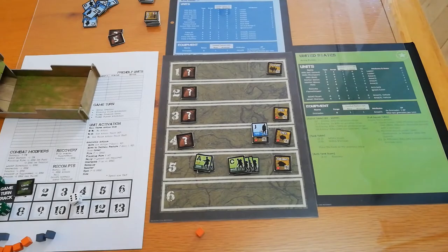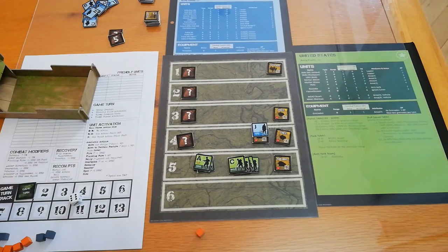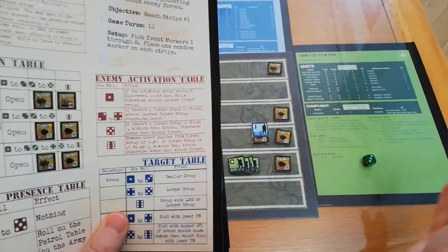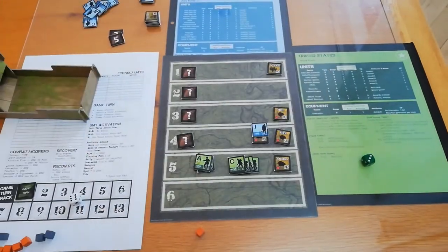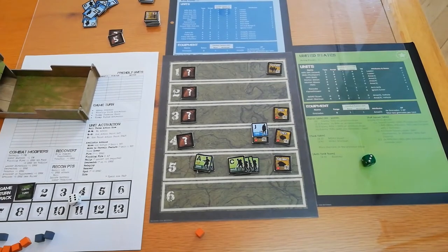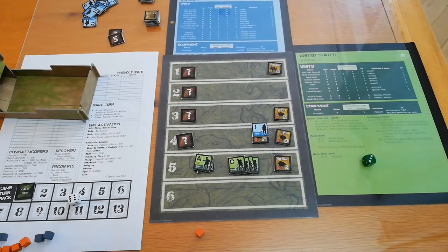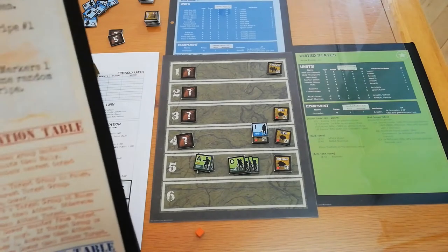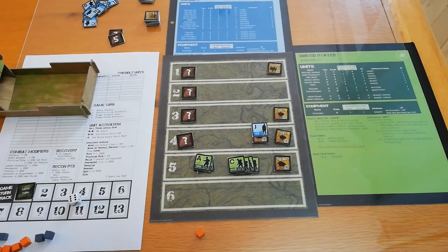The German machine gunner is going to do something. You roll on the table for four or five possible actions. We roll a three: if the target group is in range, attack; otherwise cover. German machine gunners have a range of two stripes, so we are well in range. We determine which group he attacks — group number two, the smaller group — and since he's an area effect weapon, he'll actually shoot two targets.